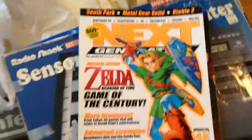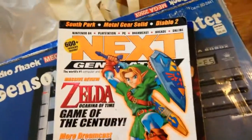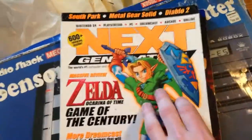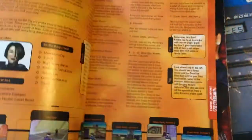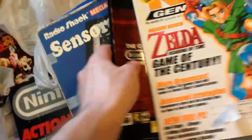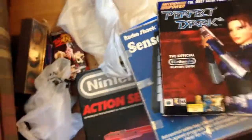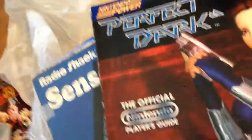Picked up the Sensory chess set — these are pretty cool. Also at the pawn shop we found a Next Generation Zelda magazine with South Park, Metal Gear Solid, and Diablo in it — it's like a little walkthrough-type guide, really nice. And then picked up the Nintendo Power Perfect Dark guide, in really nice shape too.